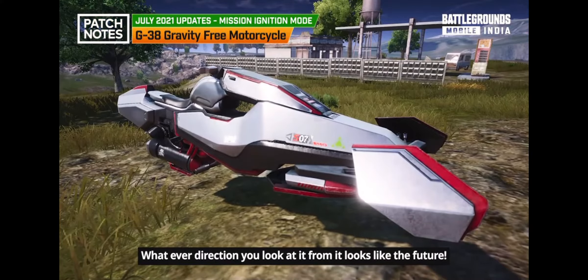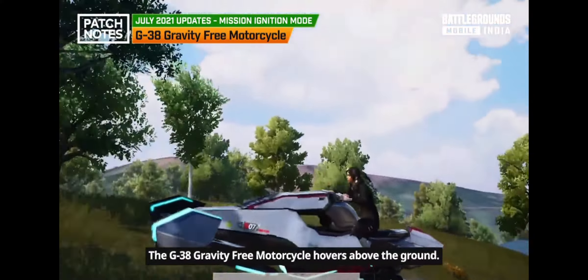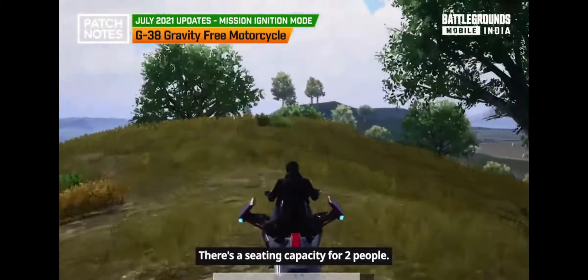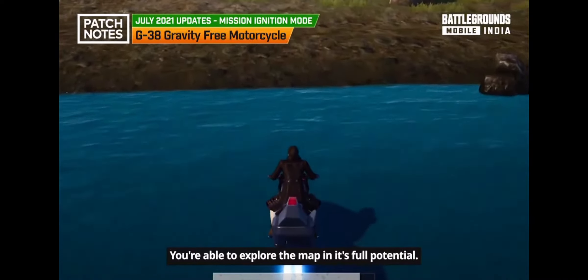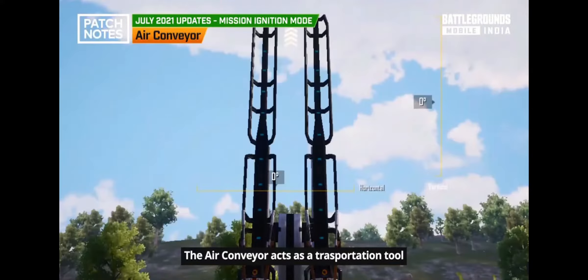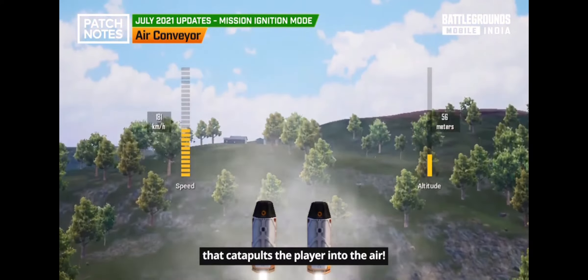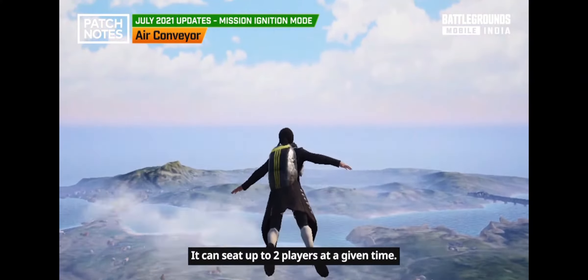Everything about this mode looks like the future. The G-38 is a gravity-free motorcycle that hovers above the ground with a seating capacity for two people. Since it runs on both land and water, you can explore the full map. The air conveyor acts as a transportation tool that catapults players into the air and can seat up to two players at a time.